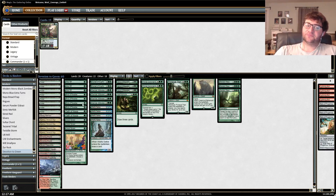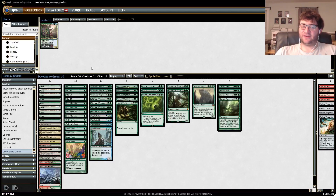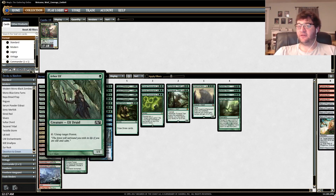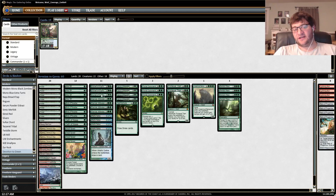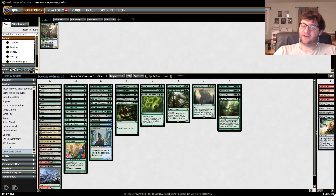This deck really goes off with Arbor Elf and Utopia Sprawl — that's the big one. Utopia Sprawl on a land, and Arbor Elf can untap it, and all of a sudden one land makes four mana. Add on to that Corsair crew fixes, Wistful Selkie for a lot of devotion as it tears through your deck. Notice we skipped the two-drop spot entirely here because we have so many one-drop mana ramp spells — we have a full 12 of them. So we want to go one to three or one to four on turn two if you have Utopia Sprawl and Arbor Elf.